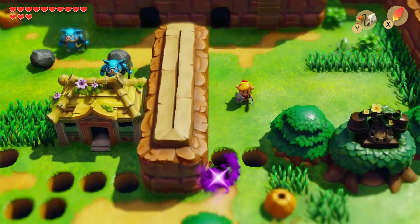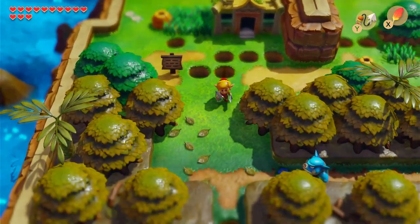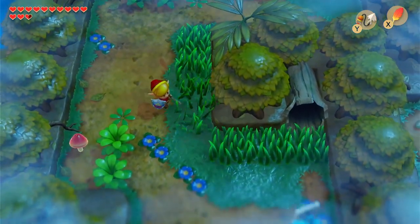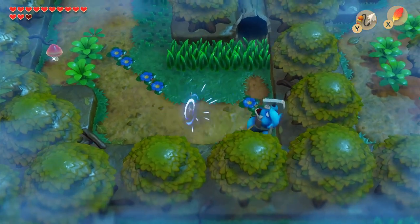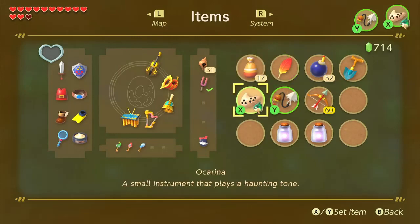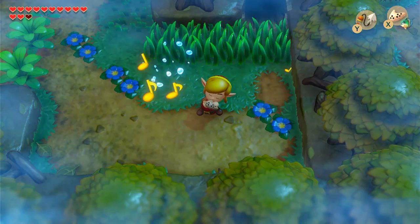Kill some enemies here, hop across, and that should take us back to the woods. Kill this mawlin first. Let's hit a little warp action and use our warp over to the seashell mansion — I want to get our third prize.